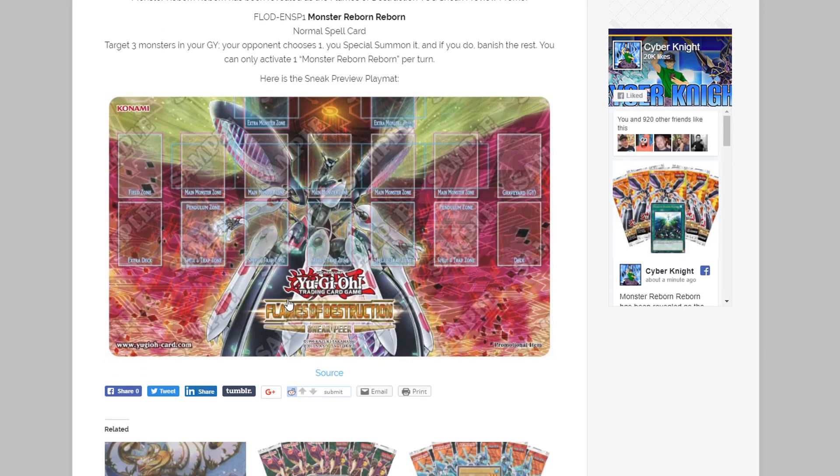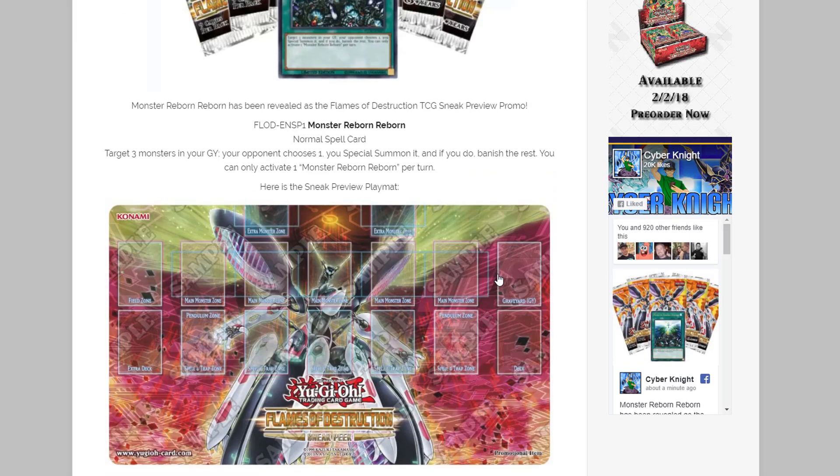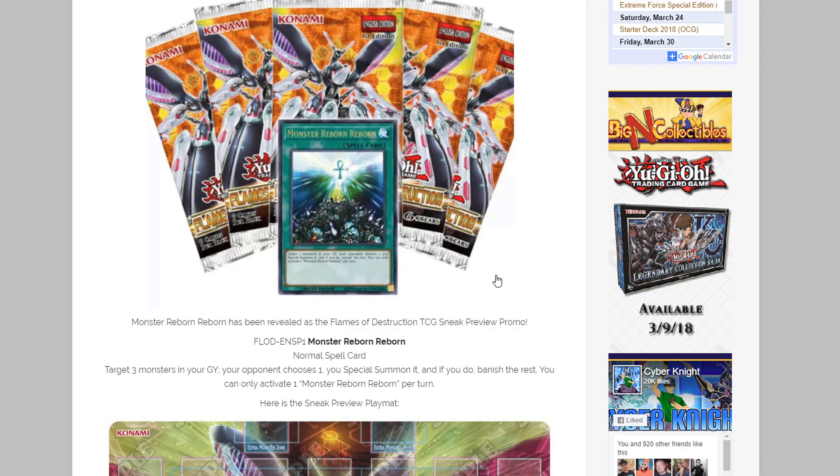Of course, like I said, we also have the Sneak Preview playmat and I gotta say I like the design of this one too. I was wondering how they would do that and I kind of like this — it's like a tech board or scratches pattern on the playmat. Looks really cool, and of course our brand new Topologic monster as well. I'm definitely gonna have to get this playmat. Tell me what you guys think about this playmat and also about their choice for the Sneak Preview promo card.